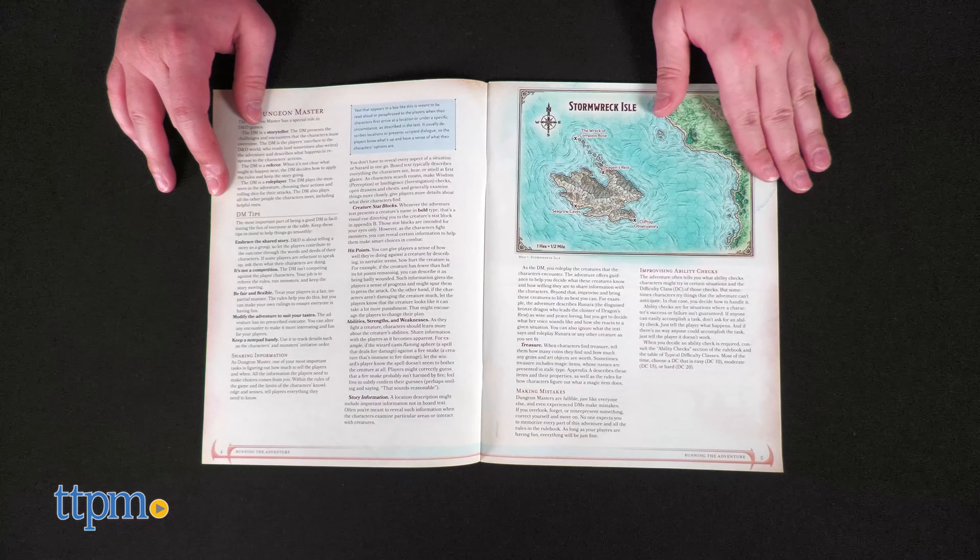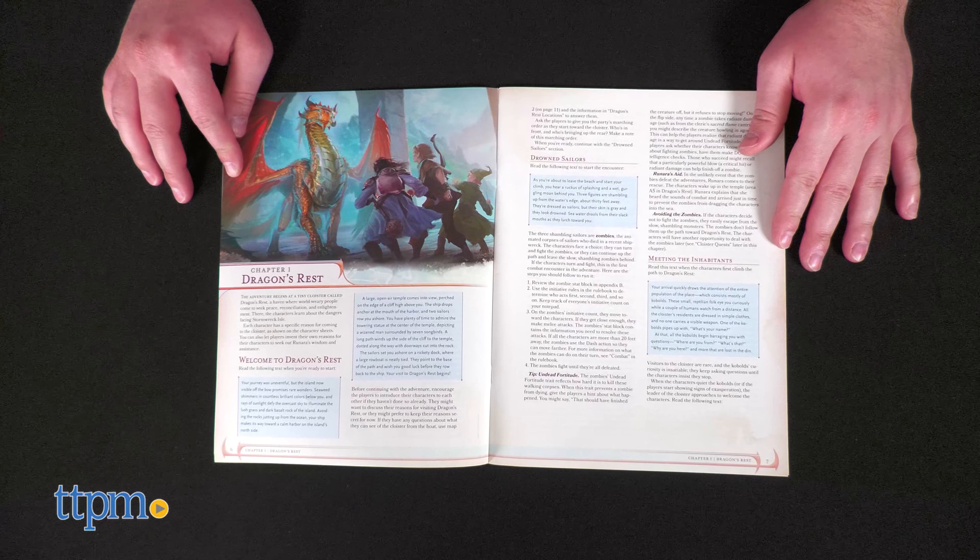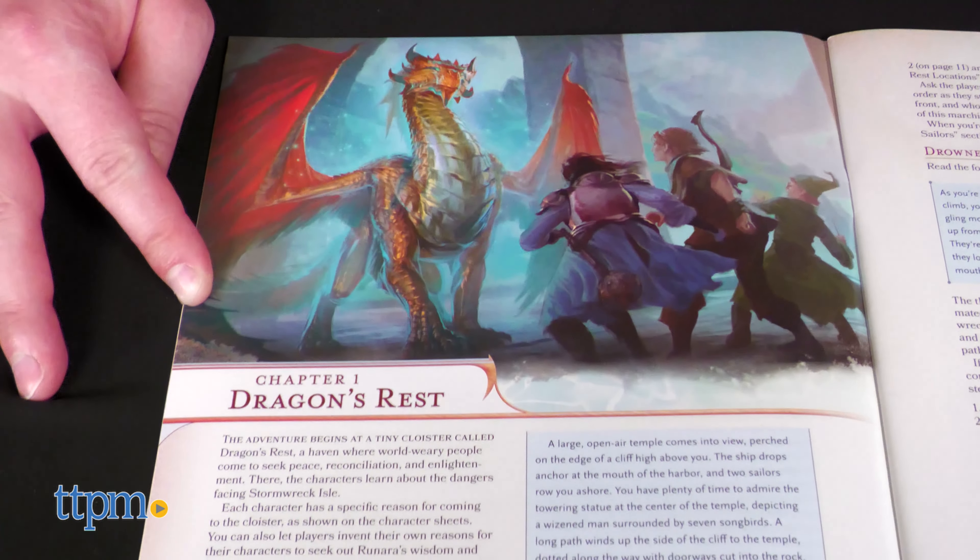The set comes with an adventure booklet, a rulebook, 5 pre-generated character sheets, and 6 game dice.